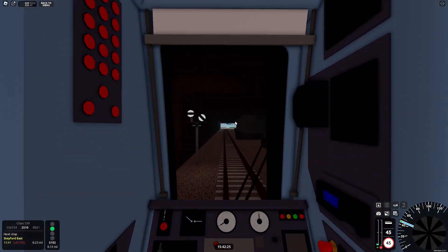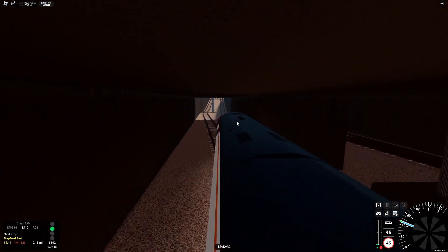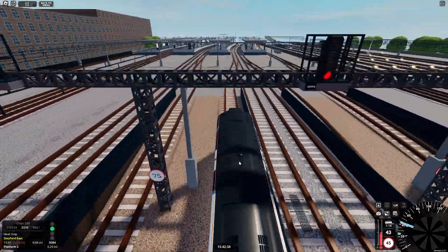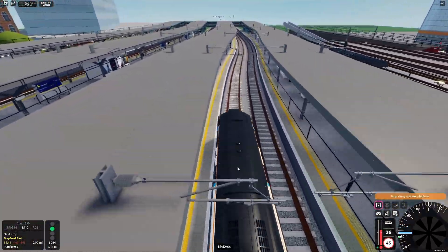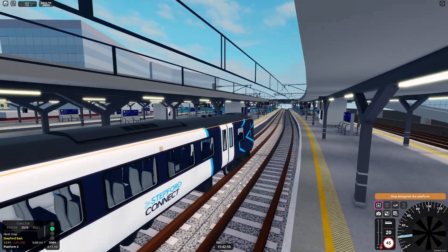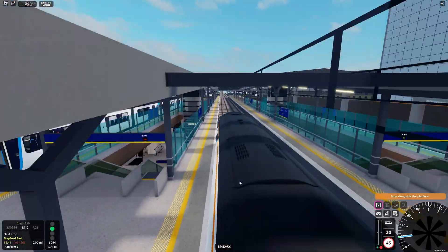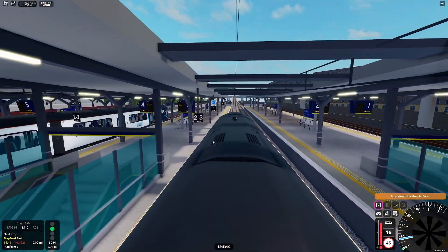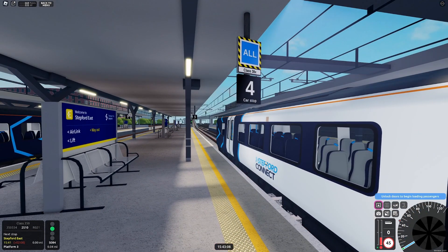You can press C to change the camera — that's nice. Stepford East, here we go. Now we have to actually use the markers. This train is formed of four coaches, and the train is very high detail. As you can see, we're stopping at the four-car marker here. I might have overshot it a little bit, but that's fine — just open the doors again.